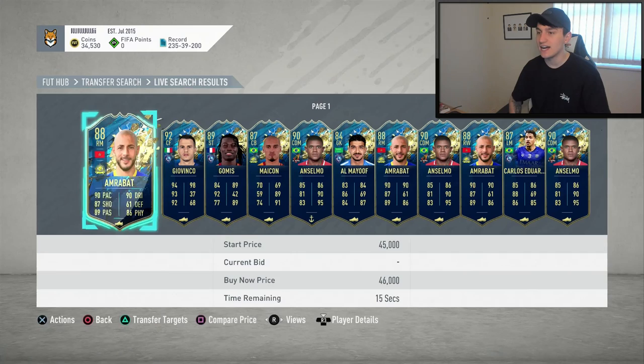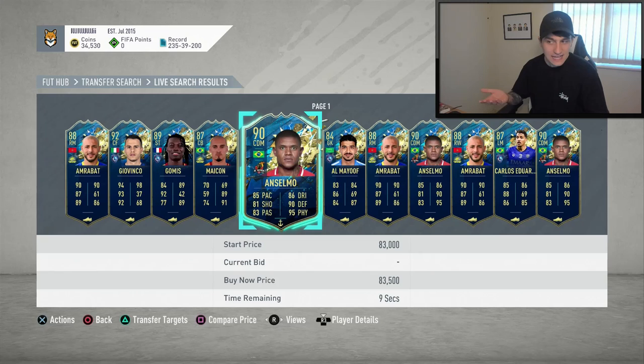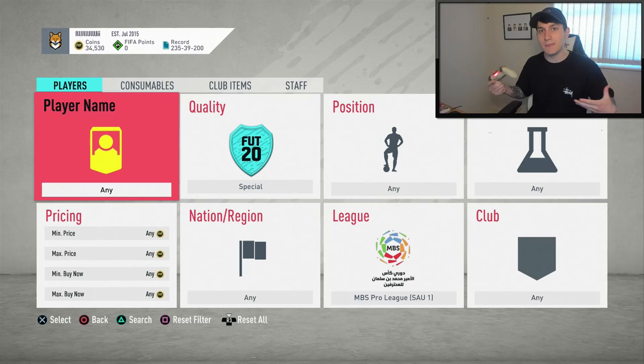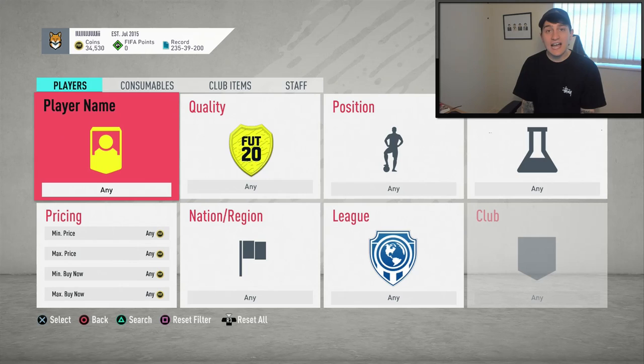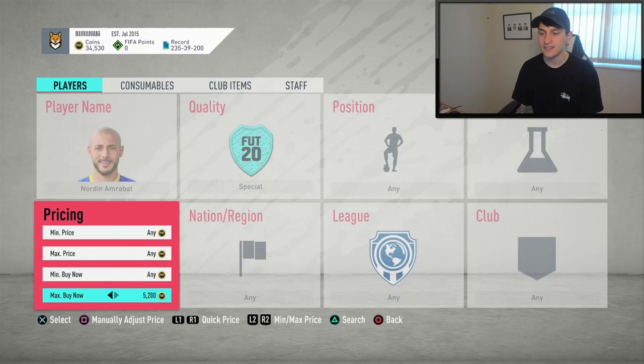There are so many different Team of the Season cards you can find on the market right now — Gomez, Micon, Antelmo, Almayouf, Amrabat. What you're going to be doing every single Thursday, or throughout each week, is finding Team of the Season players who people don't want. Starting off with Amrabat — he doesn't actually have any other special cards, only his Team of the Season card, and his Team of the Season card, if I'm being completely honest, isn't the best.